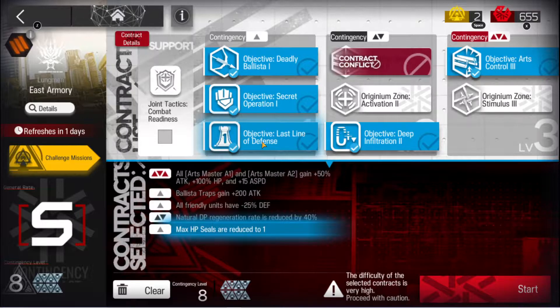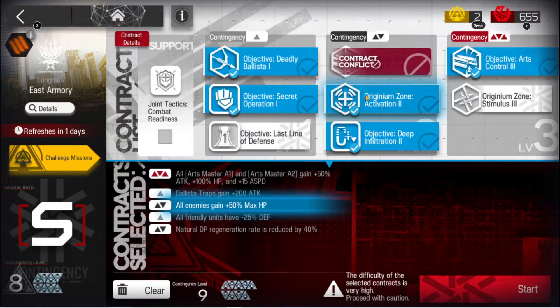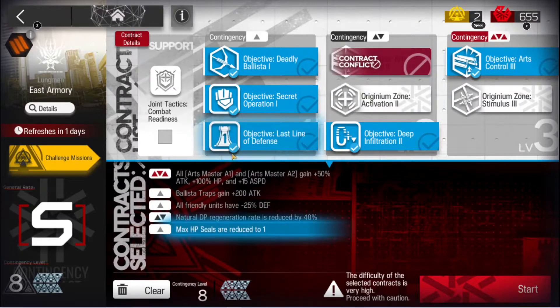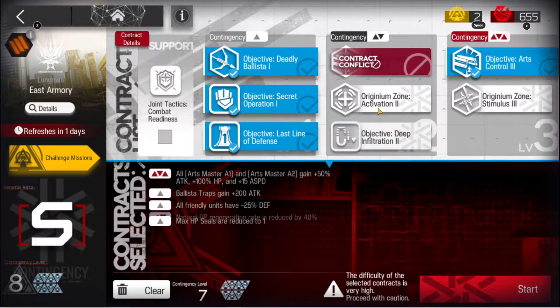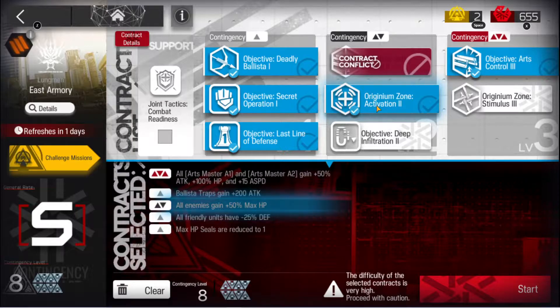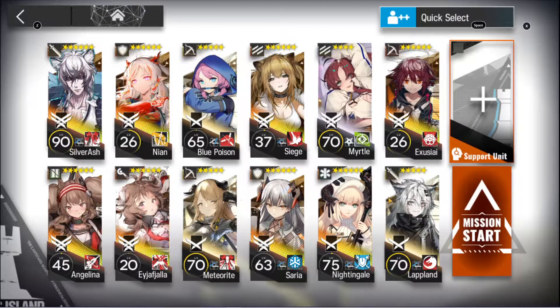Max heals HP reduced to 1 — one of the easiest ones is the one you're always going to look for. If you don't use this and want to use something else, you can change things around, but this is the one I like to do. And natural DP regeneration rate reduced by 40%. Now, if you don't have Myrtle, I'm not sure how most people are going to do this with this contract. So you might have to go with enemies have 50% max HP — and man, that sounds tough. But let's get into how I did it. Again, Myrtle is one of the keys here.